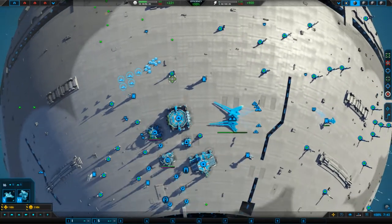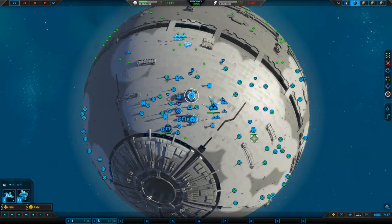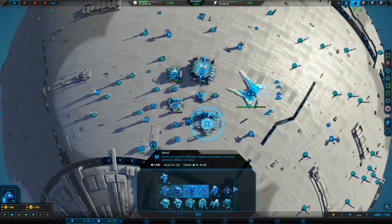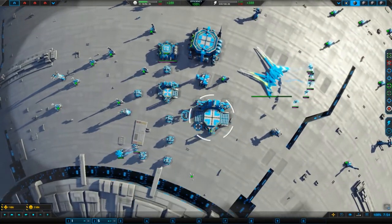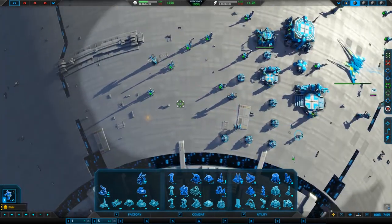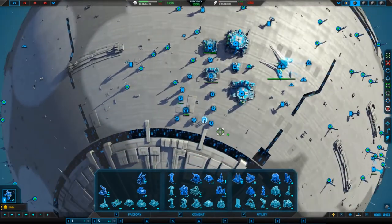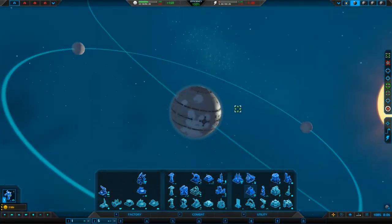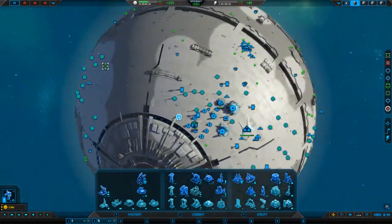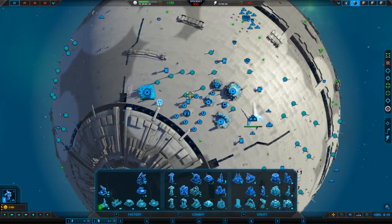You guys are still working your way that way. All you guys are working on this Titan — that's pretty cool. I want you over here. Can we make the orbital launcher? I want one of those. The reason is I want to send this guy to another planet. Which planet are we going to send him to? I don't know — we'll just take a pick and it should be all good. Waiting for that Titan to get made.